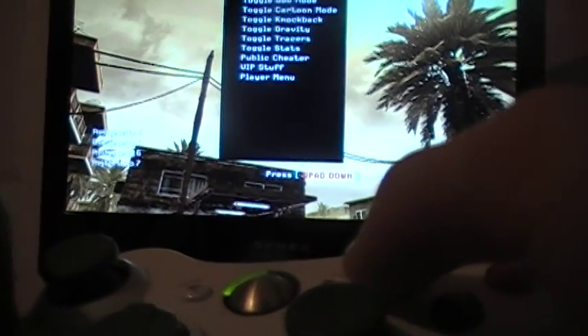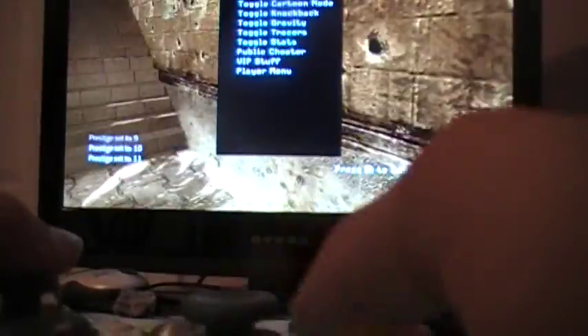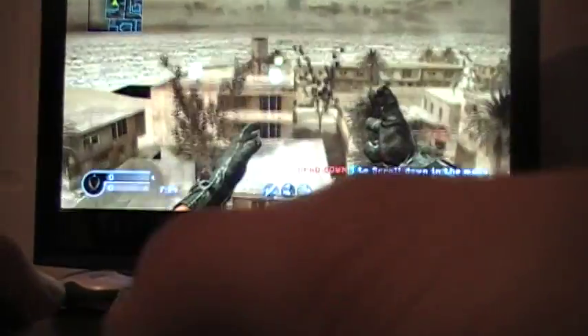Also, I have a sticky prestige in System Link — like sticky everything in System Link — without restarting and without Nitram's script map restart function. It's just purely when you start up the game, the stats stick.